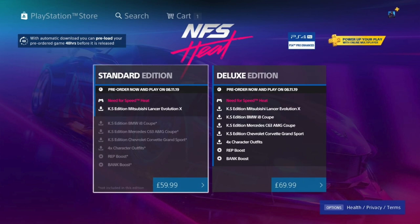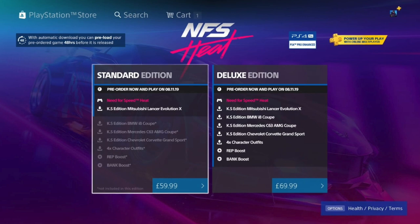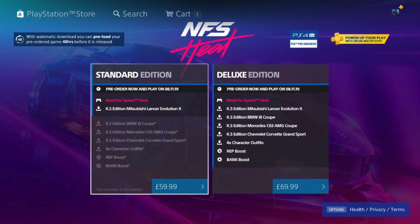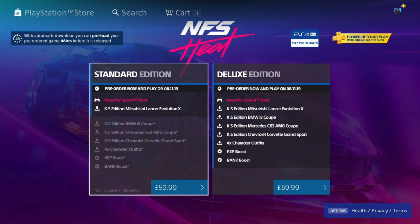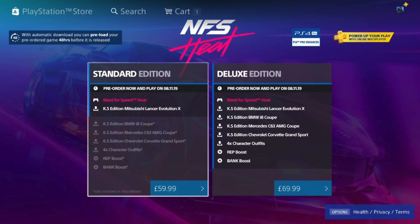The KS Edition car in the standard is the Mitsubishi Lancer Evolution X. We're not exactly sure what the 'KS' case means — we're thinking it's like a certain type of body kit. Now if you buy the deluxe edition, this is also giving you a couple of sneaky confirmations, because it is actually listed on the PlayStation Store. I can see a character in the top corner — that's my PlayStation Store screenshot right there.